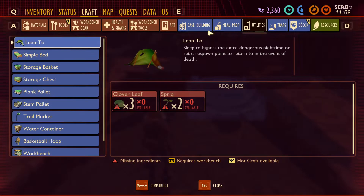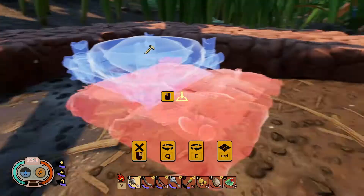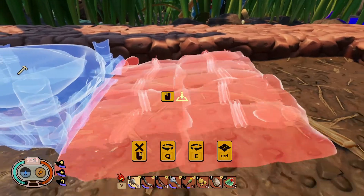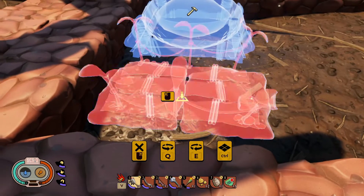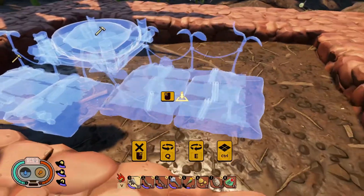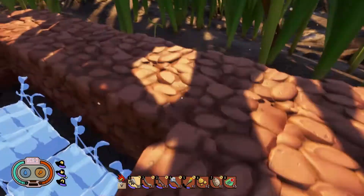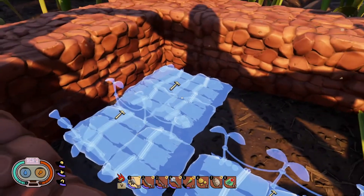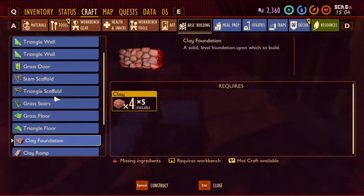One works there but that looks stupid — I want to put them side by side. Let's try a plank pallet — it works there but it's on a slope, which looks dumb. The stem pallet works though! That actually could work. I had almost exactly enough clay to build up this foundation, so I'm going to leave it like this. It looks pretty cool — we're going to have our storage down here for planks and stems.